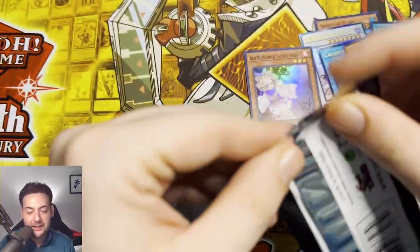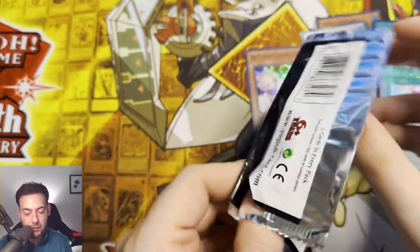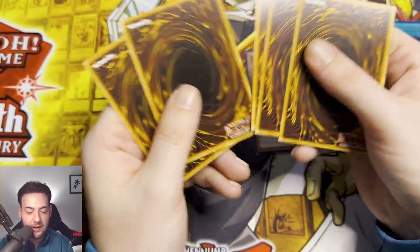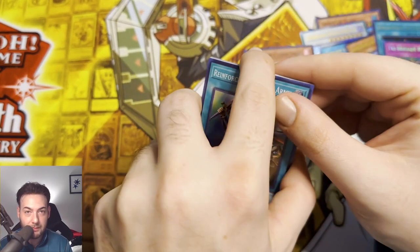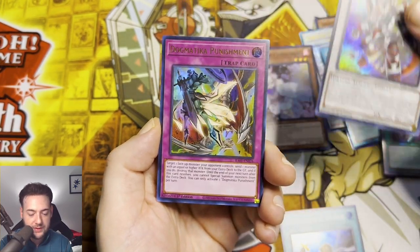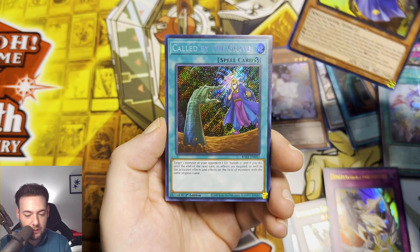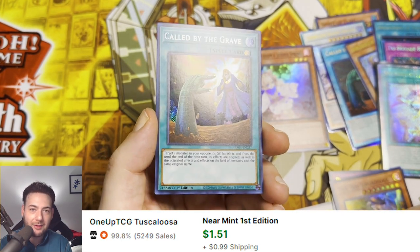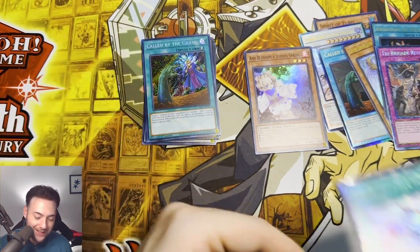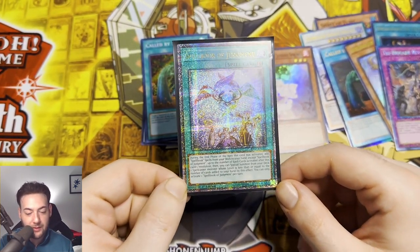Last Pack Magic — is it going to be Last Pack Magic or Last Pack Tragic? I think we actually got pretty close to what we spent out of this video, which I'll take. It could change right in this last pack — come on, let's get another shiny. Reinforcement of the Army, Borrelload Savage Dragon, Dogmatika Punishment, Iris Sword Soul, and Called by the Grave Secret Rare, guys. So no more Quarter Century Secret Rares — we only pulled one, and this was the only one we pulled. But we will take it, guys.